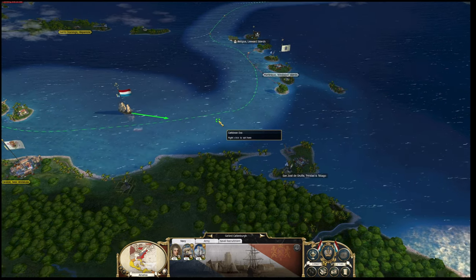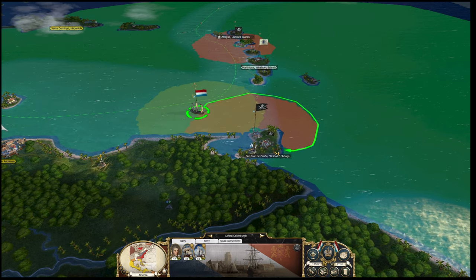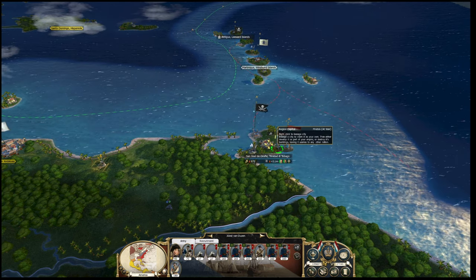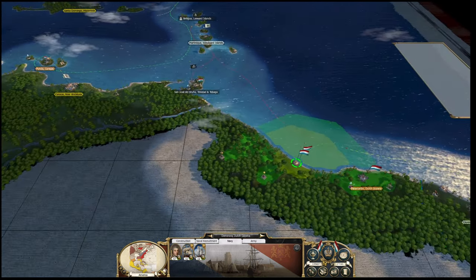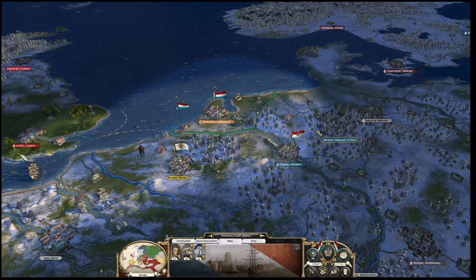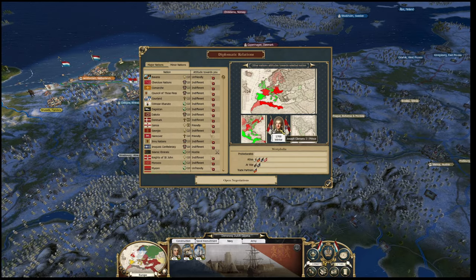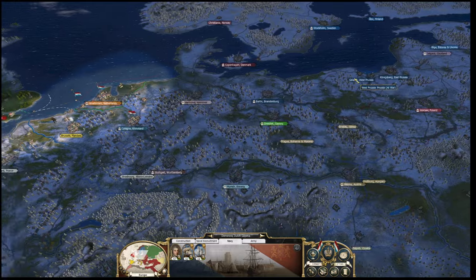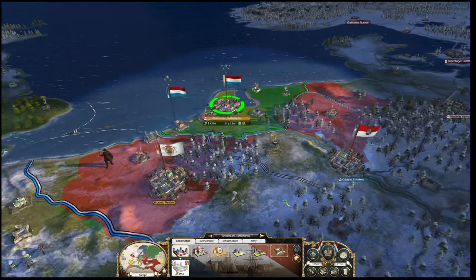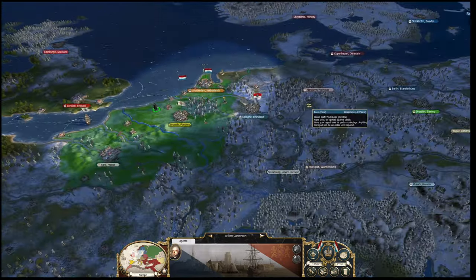How are we doing in Europe? Who are we at war with? We're at war with Prussia and Poland together. It would be nice to go and snap up some of that territory, but as I say, we probably can't leave this behind - Spain will just come and gobble it all up. Let's go over to Berlin and have a look at the research. I could have sworn that was six turns, maybe it got slowed down by something.